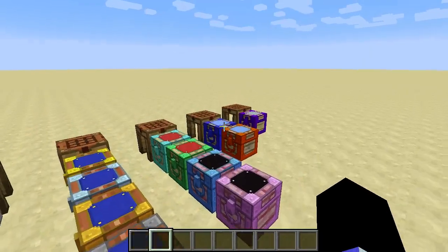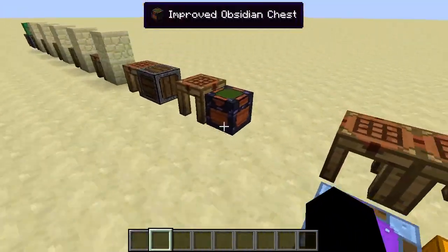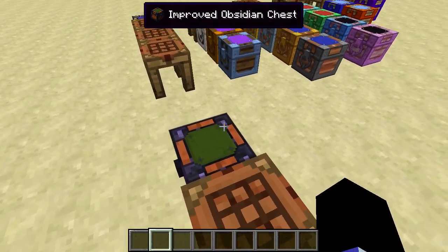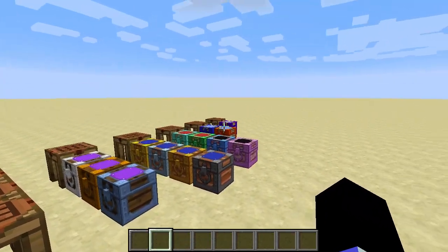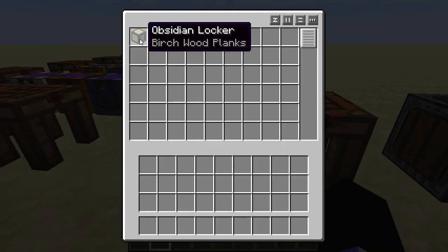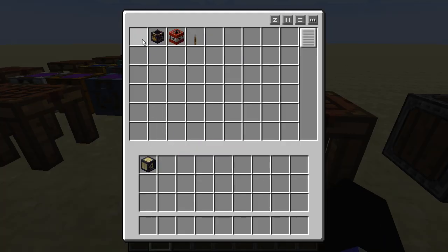Any of these diamond-level chests can be upgraded to an obsidian chest. Obsidian, cobalt, ardite, and manyullyn chests are all blast resistant. I'll show you this with the lockers as they work the same way for upgrading.